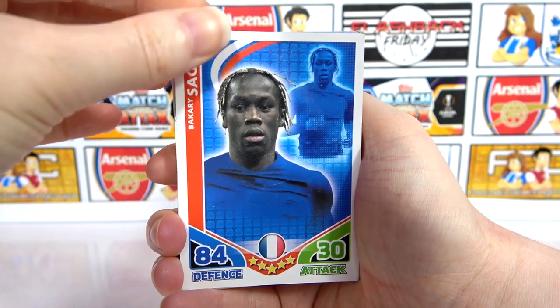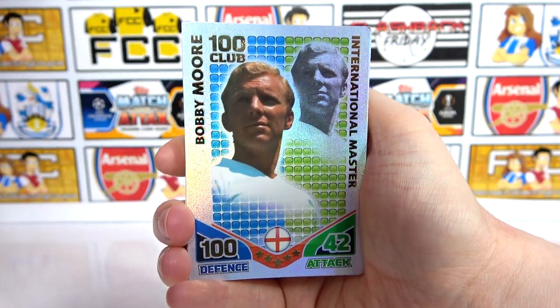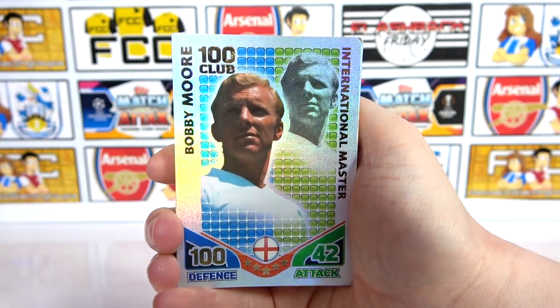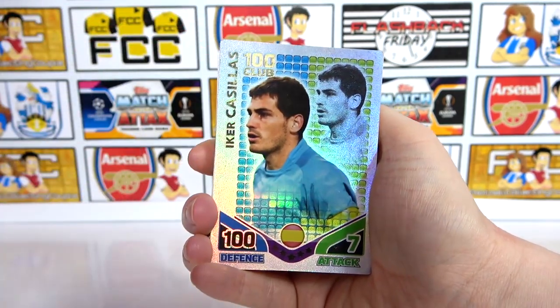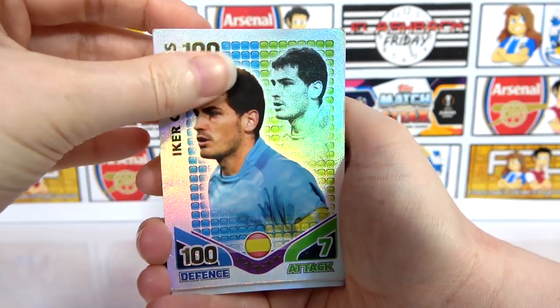Back to back duplicates — I'm seeing doubles there, that's never cool. Oh bonus — Bobby Moore! Bobby Moore nice — 100 Club International Master as well. We didn't know that was going to be in there, that's a cool one actually. Doesn't look the best condition again, but still cool nonetheless. 100 Club awesome.